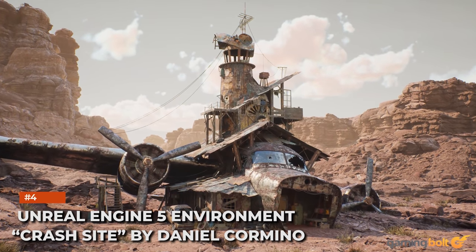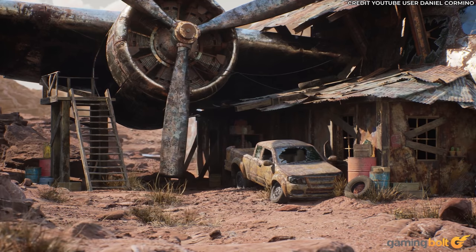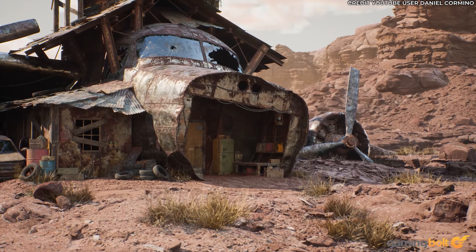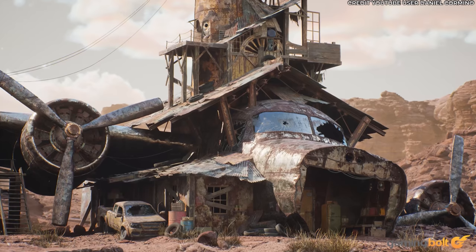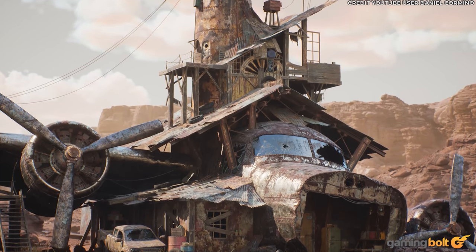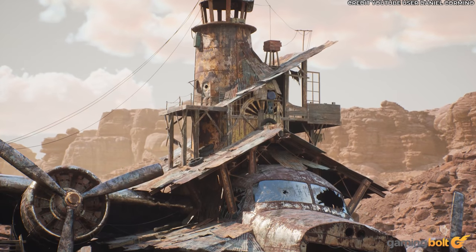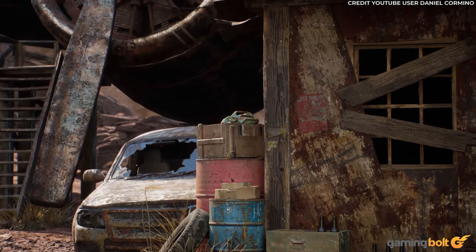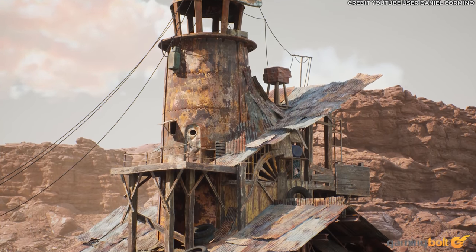I love how wonderfully imaginative this next scene is. Originally designed by Michael Zhu before being adapted into UE5 by Daniel Cormino, its ramshackle building is cobbled from salvaged materials, with the husk of rusted plane wreckage functioning as foundation walls. This setting wouldn't look out of place in Borderlands were it reimagined in a high-res art style.